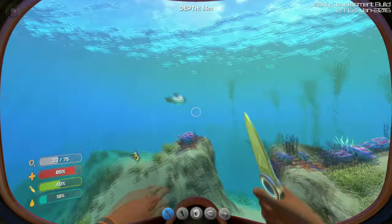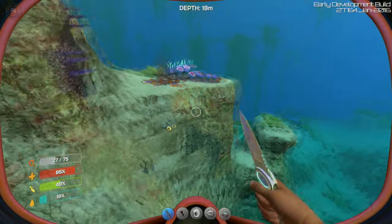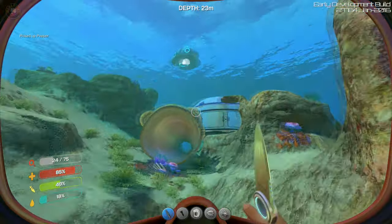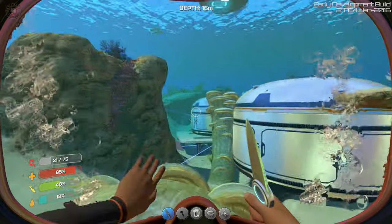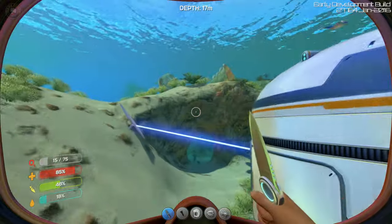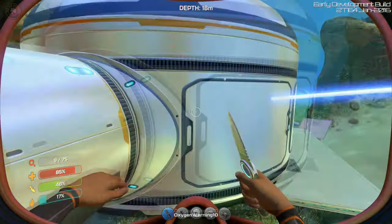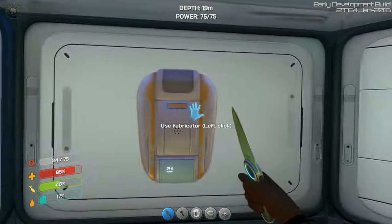If you lose your sea glide right there, the Seamoth is right there — it's really not hard to find, it's always flashing. Gotcha. We actually have to go in right away. We'll go back and pick it up in two seconds, just gotta make sure we don't dehydrate that quick here. Emergency: 10 seconds of oxygen remaining — real good, real good.